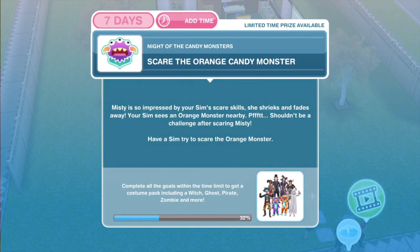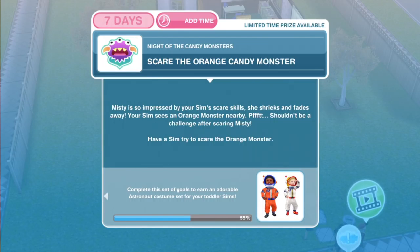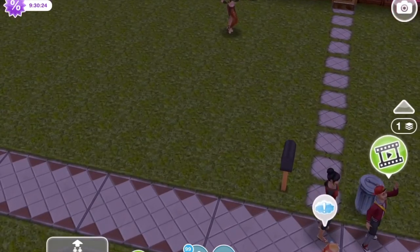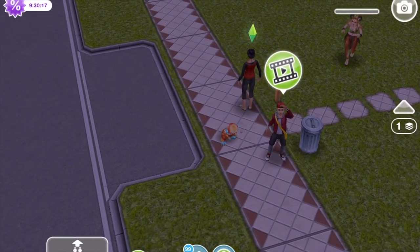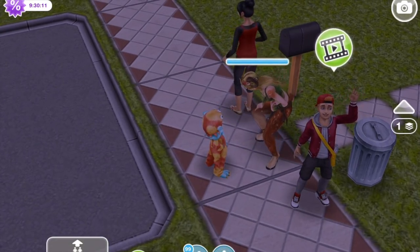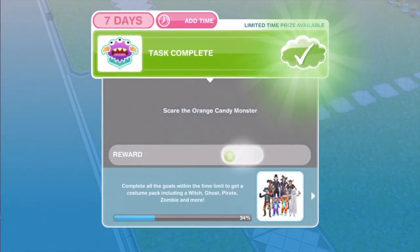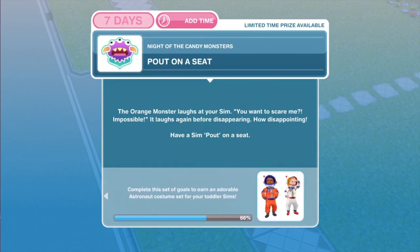Now we need to scare the orange candy monster. Misty is so impressed by your sim's scare skill — she shrieks and fades away. Your sim sees an orange monster nearby; it shouldn't be a challenge after scaring Misty. Have a sim try to scare the orange monster. You should have an orange monster come over to your lot — go ahead and click on the orange candy monster and scare for one second. I don't think that worked — they don't look like they were scared. Task completed, but the orange monster laughs at your sim: 'You want to scare me? Impossible!' It laughs again before disappearing.